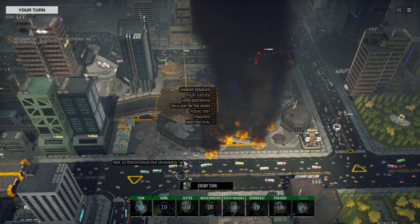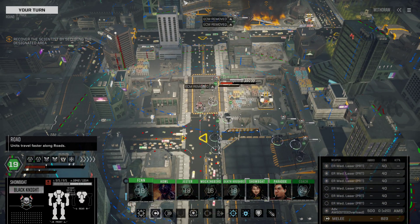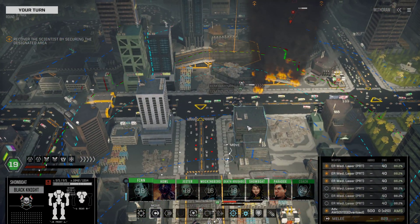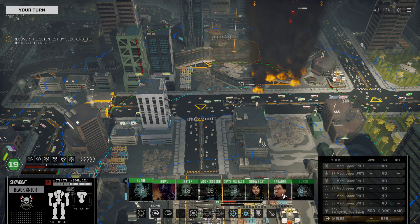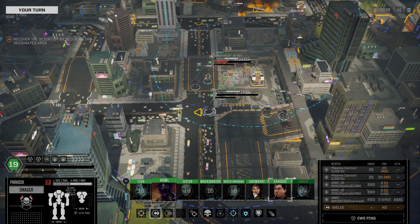Hopefully one of these Yellowjackets will move into range where King Crack can do something. I might not be able to punch anybody with Showboat in the Black Knight, but what's her damage rate right now? 823! That's just gorgeous and I love every part of that.